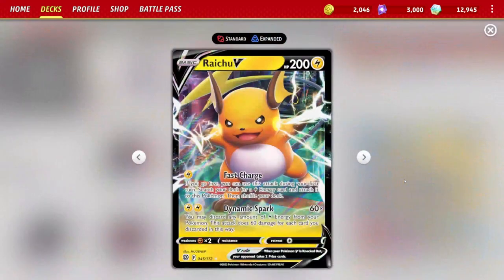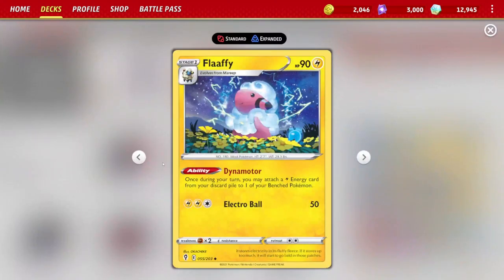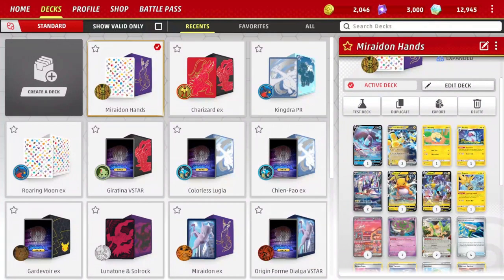What other Pokémon are we playing? Raichu, good for that Big Bang Shot with its Dynamic Spark — you can knock out anything in the game as long as you have five or six energy on your board. We are also relying on Mareep and Flaffy so we can re-accelerate energy from the discard pile. Very useful in this deck, even though it is going to be rotating sometime in April.